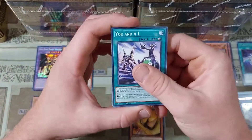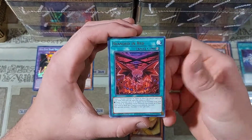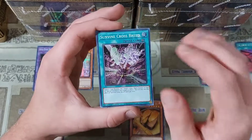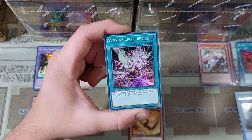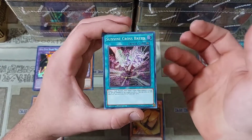I'm just going to hold that off to the side to maybe check it out, or if we get more of that. We have a Branded in Red into a Sunvine Crossbreed, so at least we're still getting our super rare pulls. We're not missing out and just getting rares like I did in my previous tins.